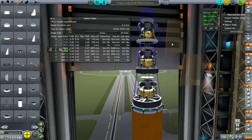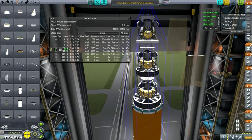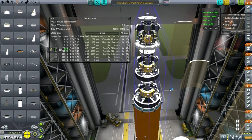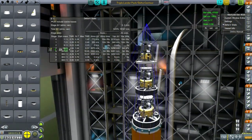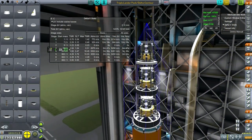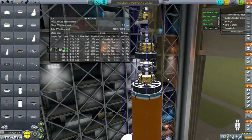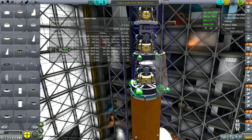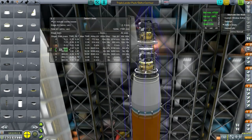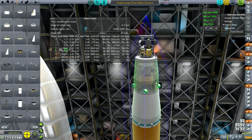Each lander has independent communications and RTGs, as well as solar panels. The scientific experiments they're carrying are just a Gravioli seismometer and a temperature scan — not much. We're not carrying goo or anything like that, but this is sort of a first attempt at this sort of thing, and of course it's already very complicated as it is, so we don't need to overdo things.